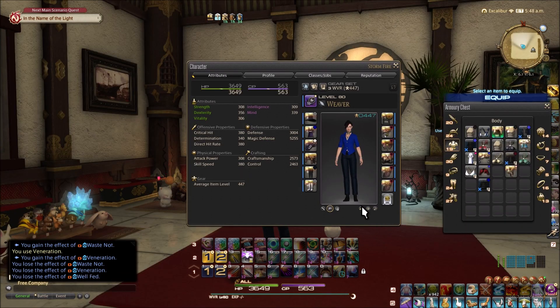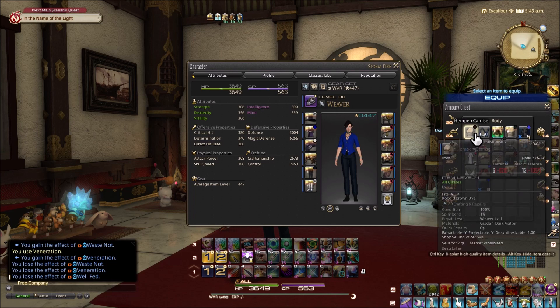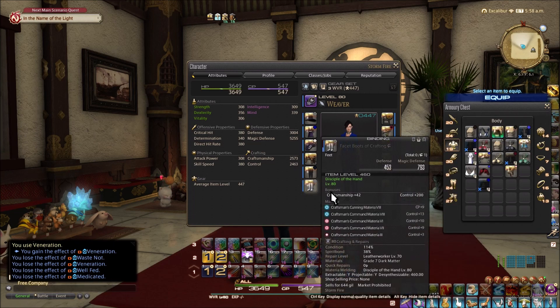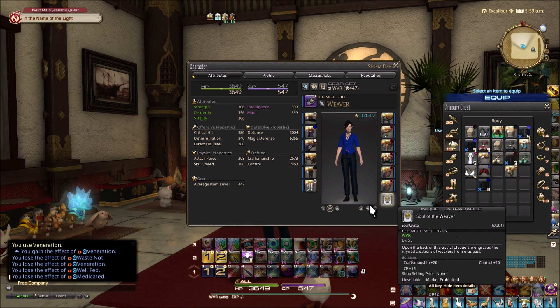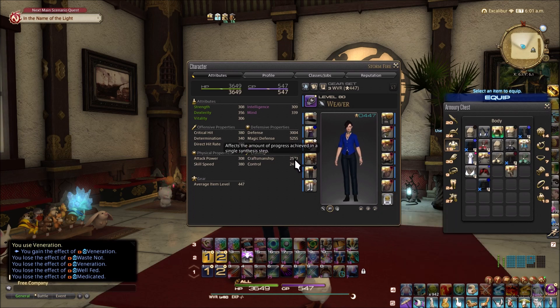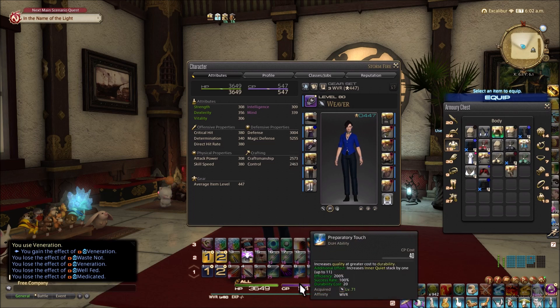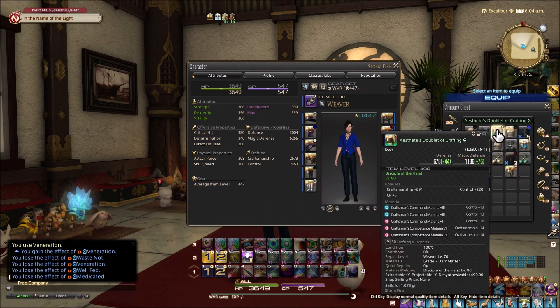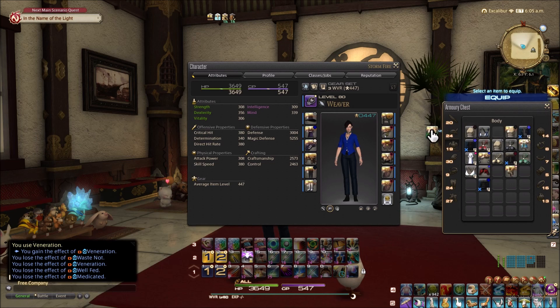Just to demonstrate the difference between the facet piece and the newer doublet piece — I went ahead and melded this with some control and craftsmanship; it only had room for one point of CP. With the facet set and the soul crystal, we're at 2573 craftsmanship, 2463 control, and 547 CP. With the new doublet, that goes up to 2614 craftsmanship and 2497 control — a real nice increase.